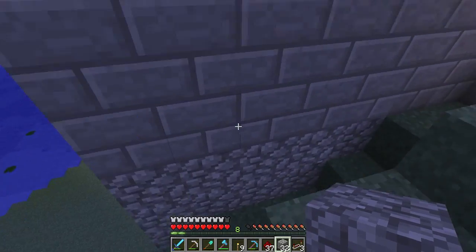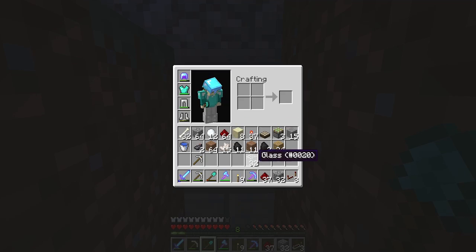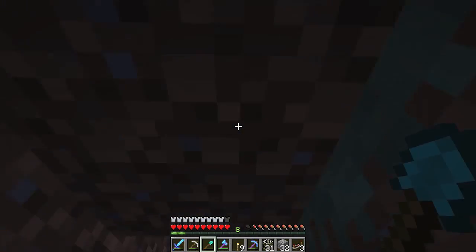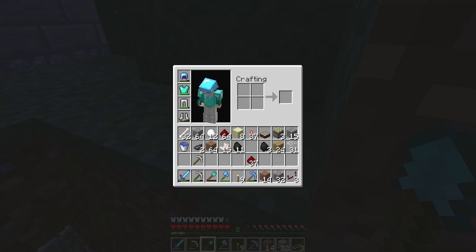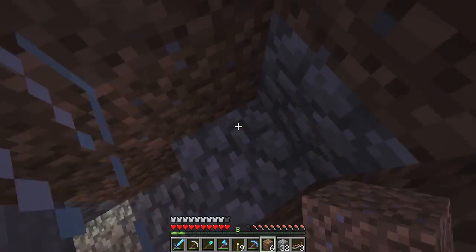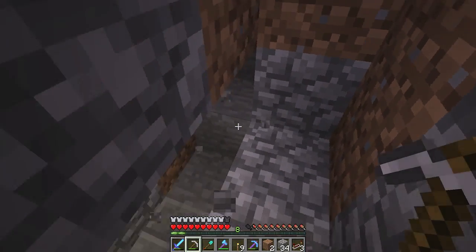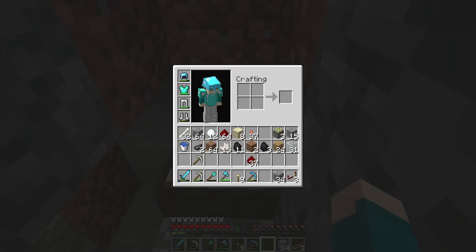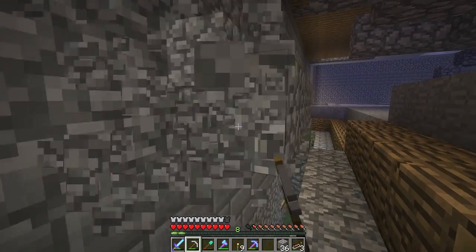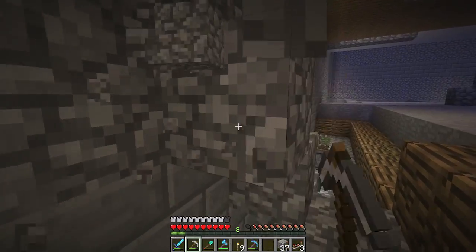You know what I can do — come out right here, put a piece of glass right here, and then completely forget about all this stuff because I don't really need it. I'm going to fill this back in, skip down here and fill this in. Now what I can do is go like that, and I'll bring this down one more so it's just like this — it'll be easier to walk along this level.